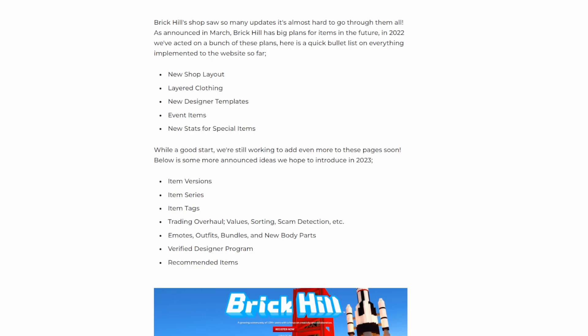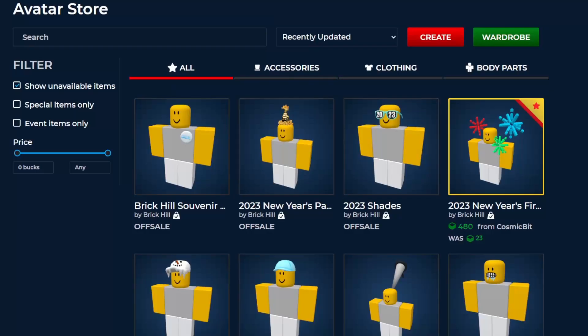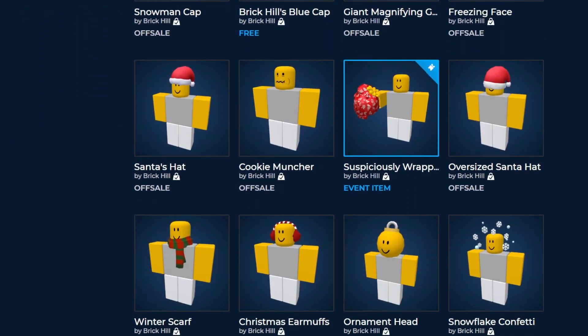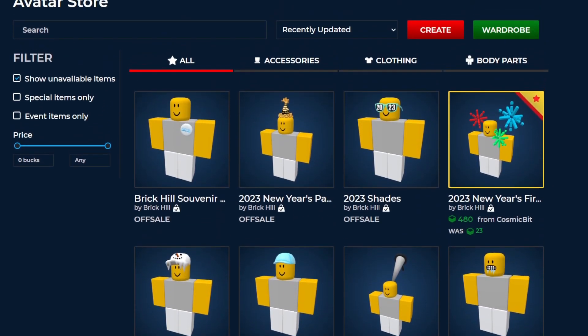Other planned updates include a training update, emotes, outfits, bundles, a design-your-own program, and recommended items. Their checklist for the year includes a training update, parts of the social update, reaching 100,000 users, a set reaching 10,000 unique users, arriving at the Aftermath, a possible spotlight series return, hosting at least one stream, and completing the new client scripting. That's a quick recap of what happened over the past month during this event. Hope you guys enjoyed, and I'll see you next time!